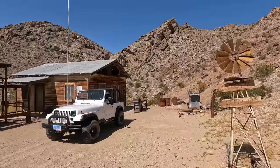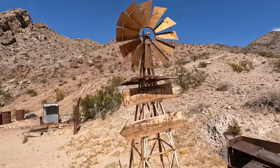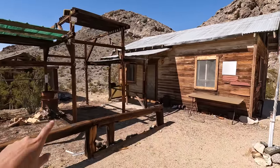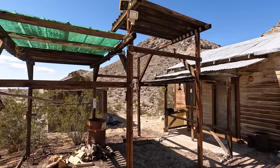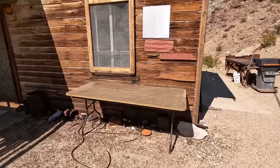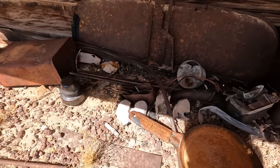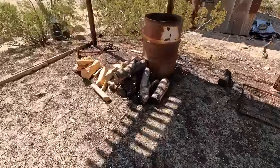Just look at the beautiful view. Got this pretty cool windmill right here, and you got arrows pointing the direction of the claims and such. Let's go take a look — so this is the main cabin and then this one right over here kind of looks like just a little outbuilding structure. Yeah, it's in pretty decent condition, probably because of the remote nature of it.